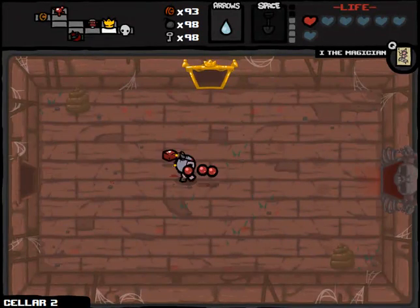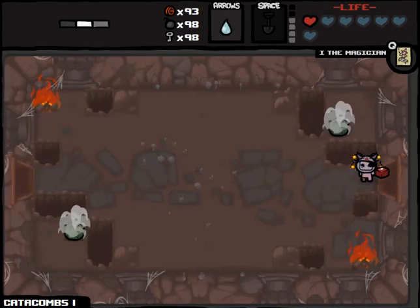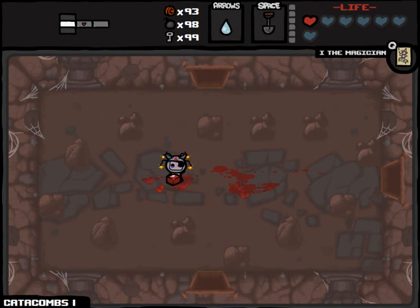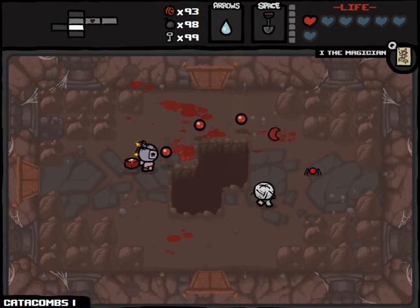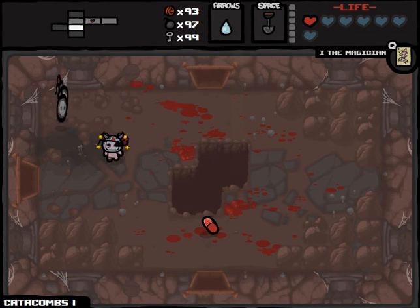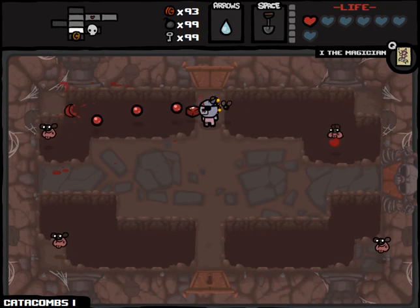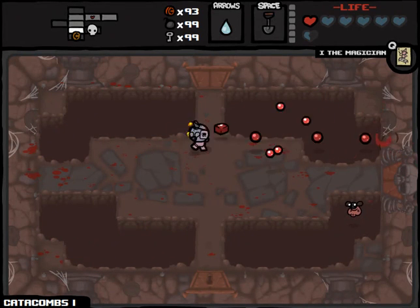That is a remarkably good Cellar Part 2 for us. We're going to go down to the next floor hoping things get even better. I was interested to see if Guppy's Head would work for us but it's something we couldn't have taken with us anyway. We came in here with four charges so I've done two combat rooms. We're just going to count to the next four. This will simplify itself as we move on - I'm really hoping to find either the Item Room or Boss Room.